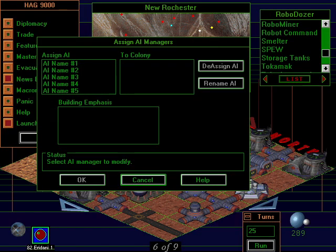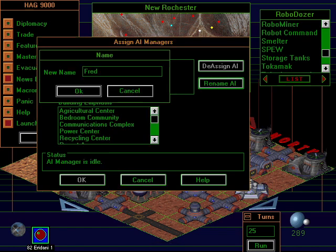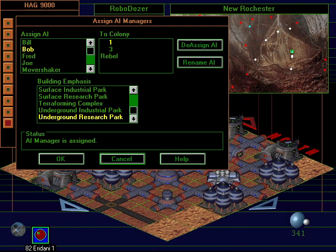You can also assign an AI to micromanage aspects of your colony once you've developed the technology. Unfortunately, it only handles building. If you've got an AI assigned to, say, subsurface research, it will build lots of labs, but you still have to set what those labs are working on. Do you get to see it think? That's a joke, son.